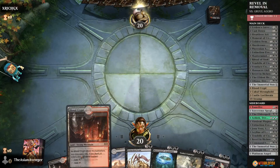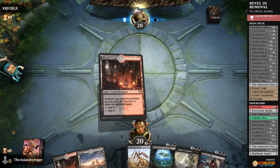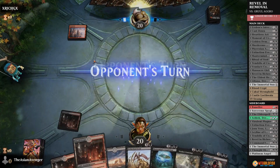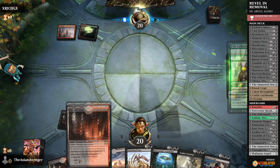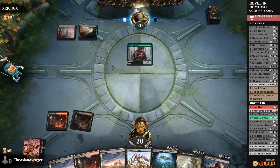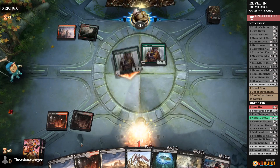Let's keep this. We have a Sweeper and some spot removal, although we have nothing cheap, so that is concerning. Every Blood Crypt — that's not great. It's Gruul. So we've got to hope that they play another odd-costed card.